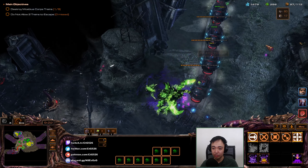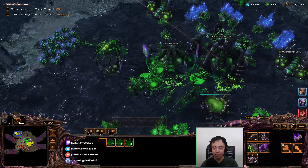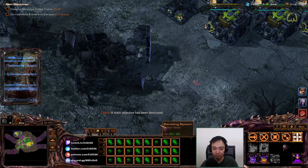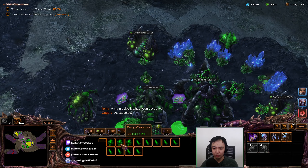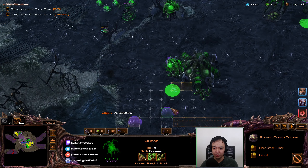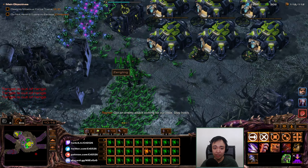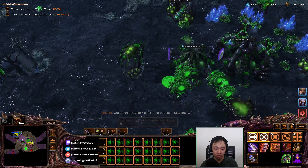Just blow these Ultralisks up — then get more Zerglings. I have 76 Banelings for no apparent reason. Well, the reason is actually apparent: I'm using this prestige which allows me to spam Banelings. I'm kind of hoping that at some point I won't need these Banelings anymore and can just switch off this thing.